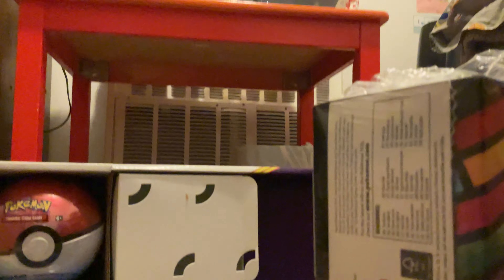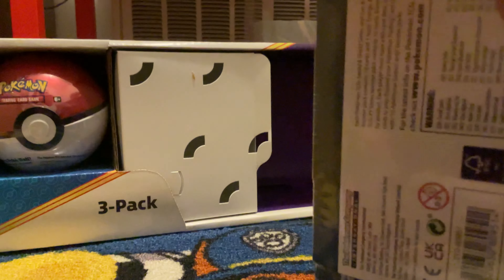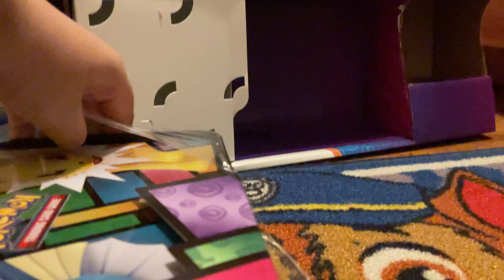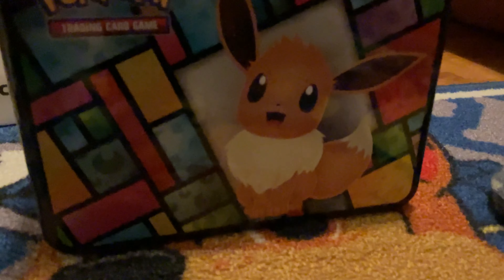I have opened a tin like this before. And it's the Eevee Lucien tin. If you watch your breaking name, you will know that his wife Marie loves Eevee. So Eevee tin — let's see what's inside. Let's open the tin.